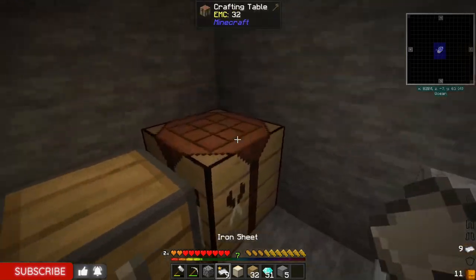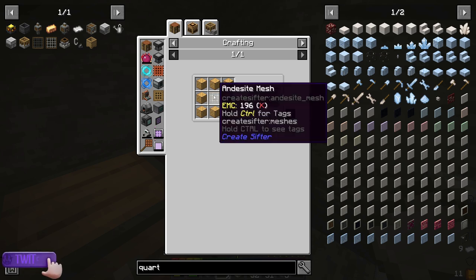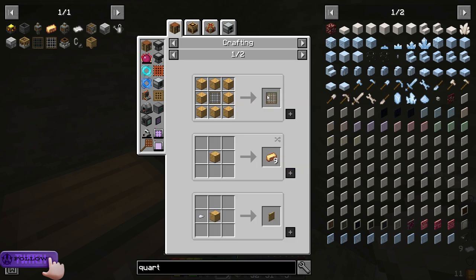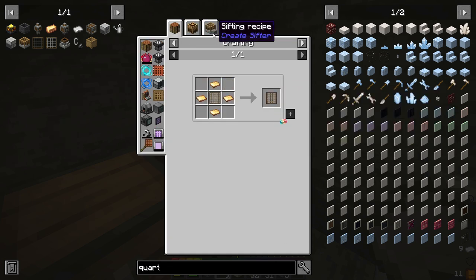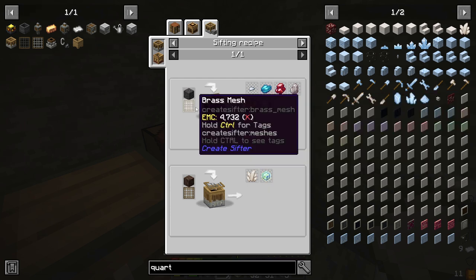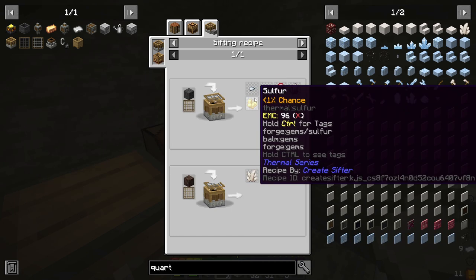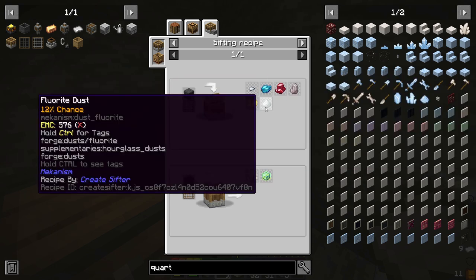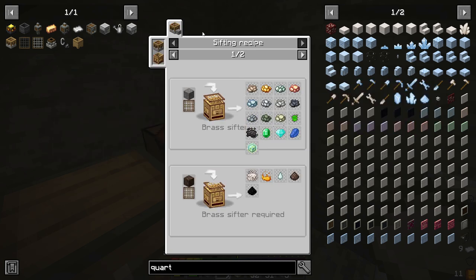Let's hop right into this and get started. Today, I want to improve some of the andesite meshes — just one — to a brass mesh. When we send it through sieving, it's only basalt and soul sand that produce anything. I want more than just iron nuggets; I want apatite, cinnabar, and fluorite. We change this brass mesh into the advanced brass mesh.